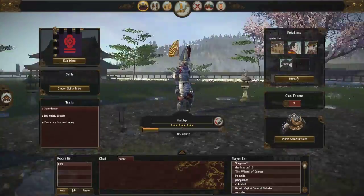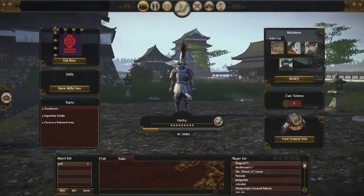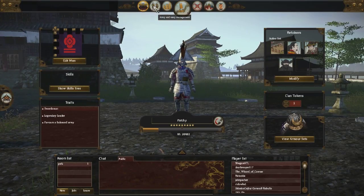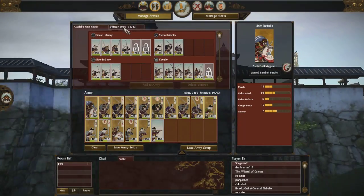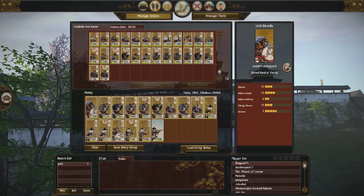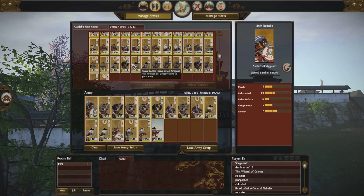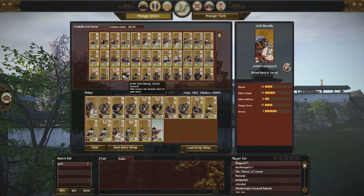Here's Patchy. I changed his helmet and some of the other things, so he may not have the floating wings anymore. You'll also see I don't have any clan tokens, and that's because I actually bought some clan upgrades for some of my units. Here's my veteran units — I have 38 of them.